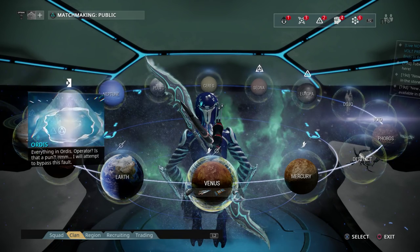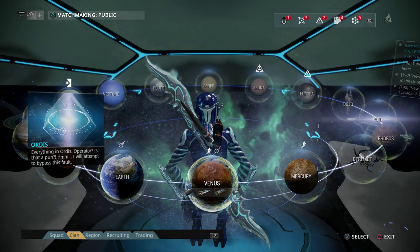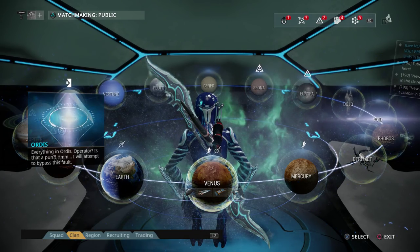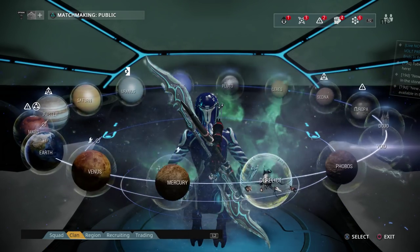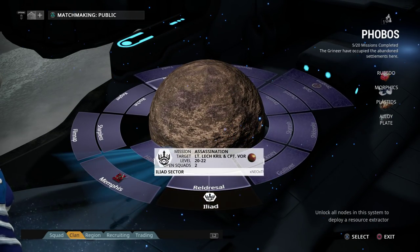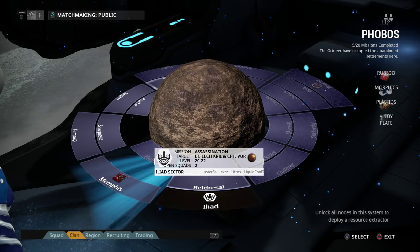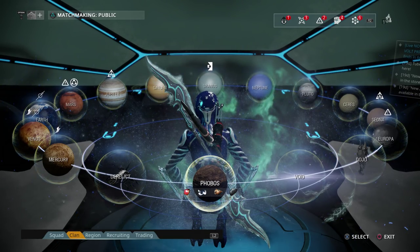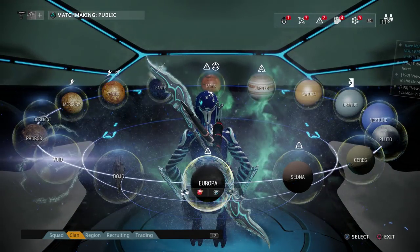You want to make your way to the planets that hold these frames. To get Nova — Nova is probably the first one you're going to go get — I recommend going from Mercury up until you get to Phobos. Once you get to Phobos, you're going to be killing two bosses: Lieutenant Lech Kril and Captain Vor. These guys are going to drop you Trinity, and Trinity is a really good frame because she will really help you kill the boss for Nova, which is the Raptor, located on Europa.